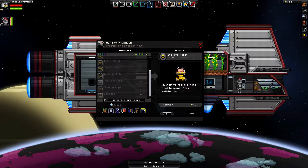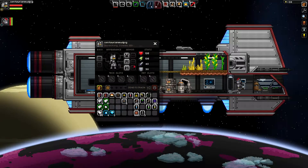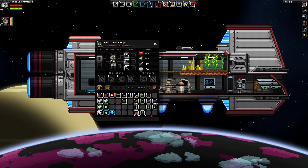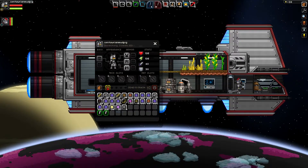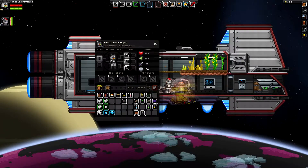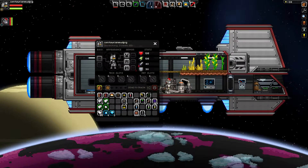Craft that inactive robot — yoink, there we go! So he's ready? Yeah, I've got the inactive robot. Just a sec, I'm putting fuel on my ship so I have the full 200 for a journey. It appears Centaurian has already made the robot and both of us are decked out in full steel. Don't put him in here — back in the inventory you go for now.